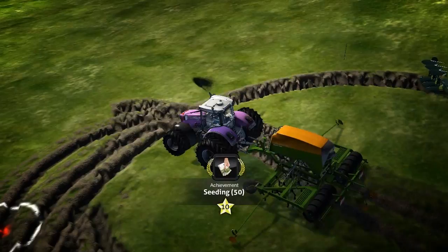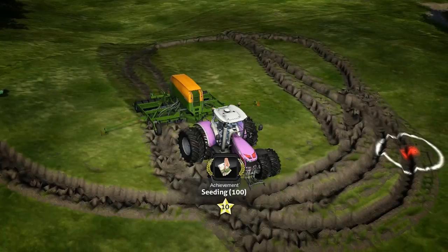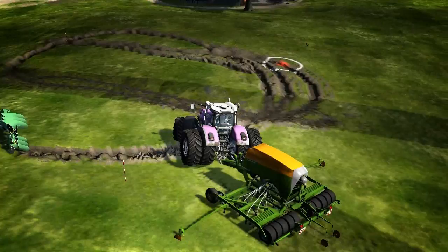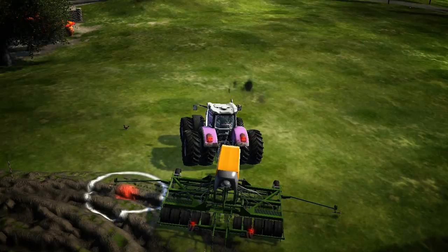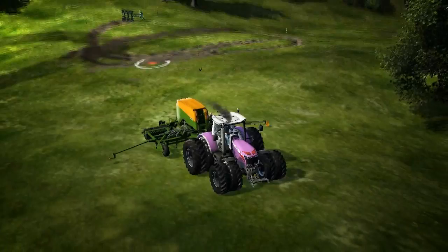Does it look like it's seeded? Yeah, it does. It's gone all dark as well — that's kind of neat, it fills up the ground and fills up all those holes. Seeding wheat, 100 points. We're seeding it also on the grass — not the smartest thing. That is all the seeds. Look at all that wasted seed. So we've had enough fun with that — let's get back out of here.